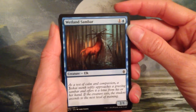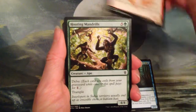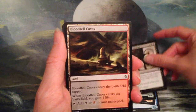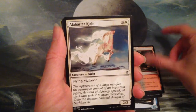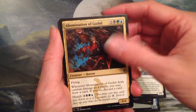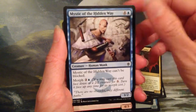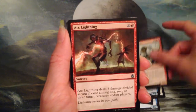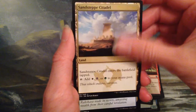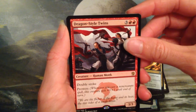Okay, I have Wetland Sambar, it's a pretty one. Oak Valley Dasher. Hooting Mandrills. Rite of the Serpent. Bloodfell Caves. Alabaster Kirin. Abomination of Goodwall. Mystic of the Hidden Way. Summit Prowler. And the uncommons: Arc Monk, Sandsteppe Citadel, and Secret Plans. And Dragon Style Twins is the rare.